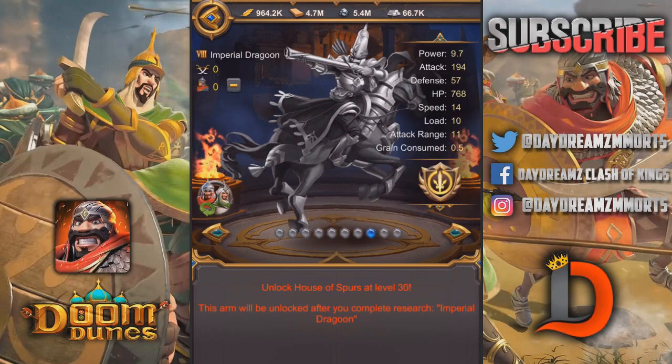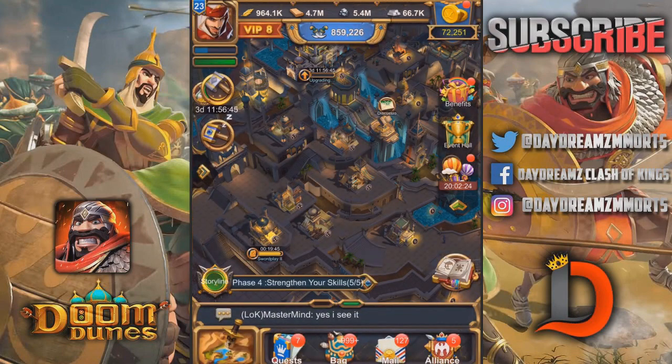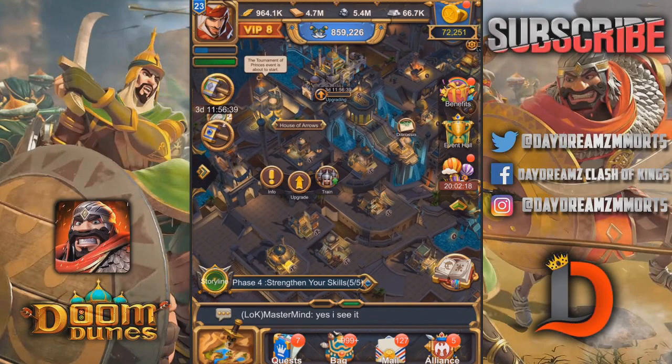So let's take a look at the next one. You can see the Royal Dragoon at level 25, then you've got the Imperial at level 30, then at Epic 2. You get the Mountain Bowman — that's the cavalry archer that is behind the sworded cavalry. Let's go ahead and take a look at the archer now.